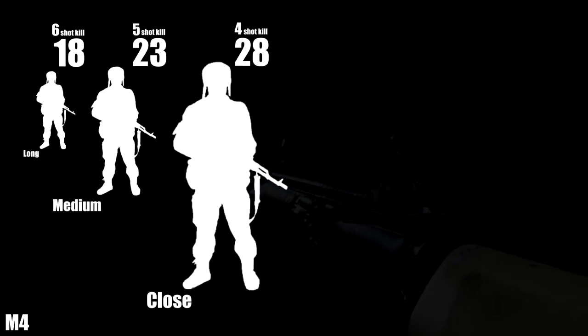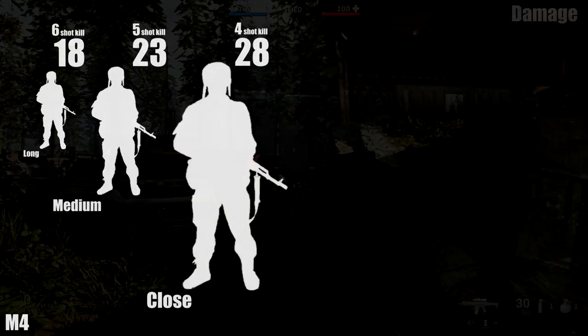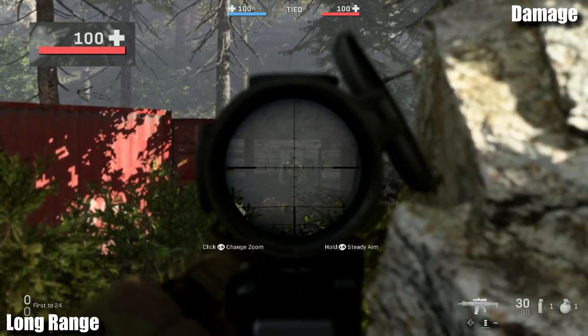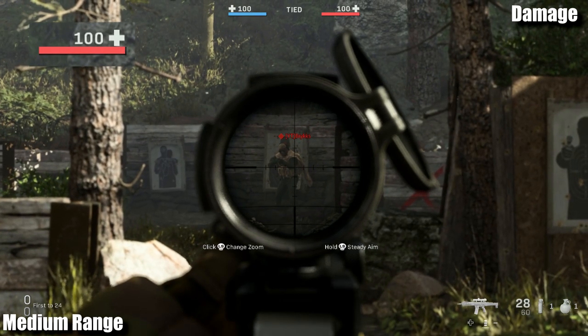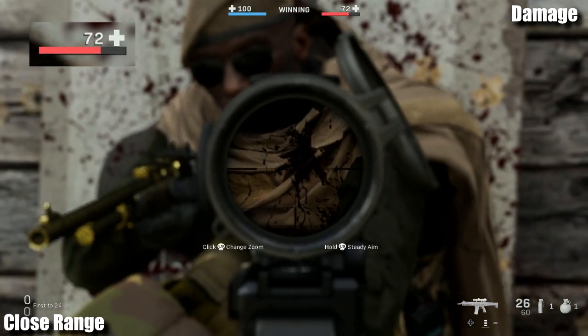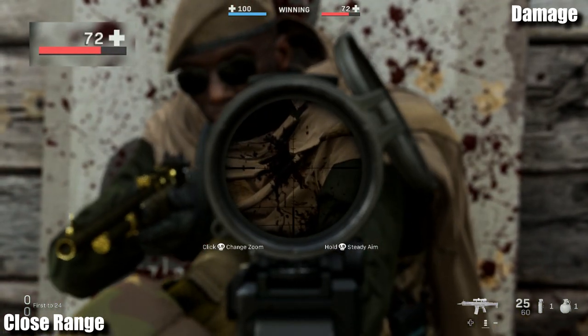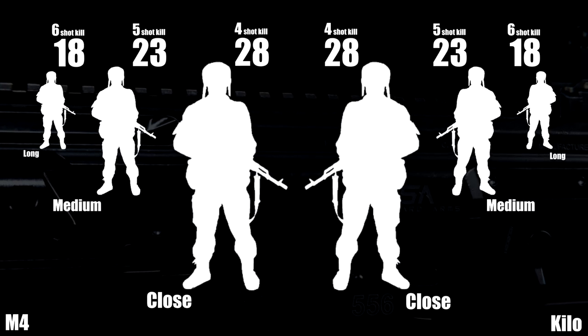Here you can see we're rocking a 6-5-4 damage pattern: 6 shots to kill, 5 shots to kill, 4 shots to kill. So let's compare it with the Kilo. Like two peas in a pod, these guns are going to shoot the exact same. At long range we're dealing 18 damage. Moving up, we're going to be hitting 23 damage. And close up and personal, we're doing 28 points of damage. Comparing the two charts, we have the exact same damage profiles — the 6-5-4. These are the damage numbers for body shots, including the legs.